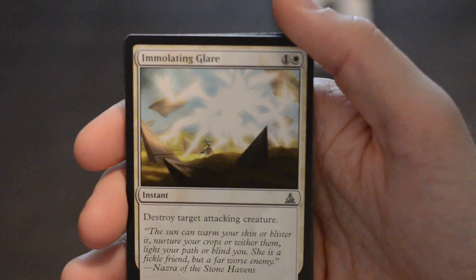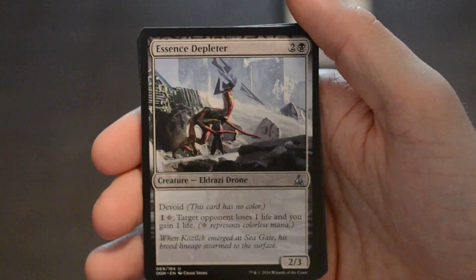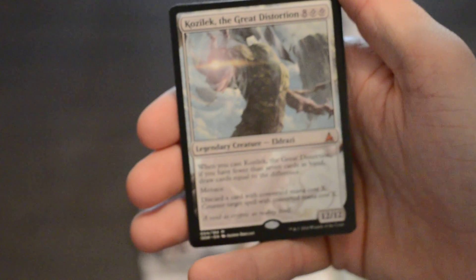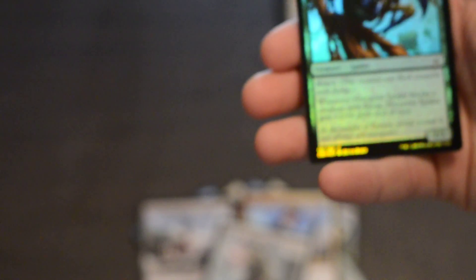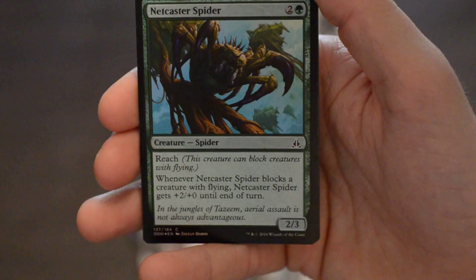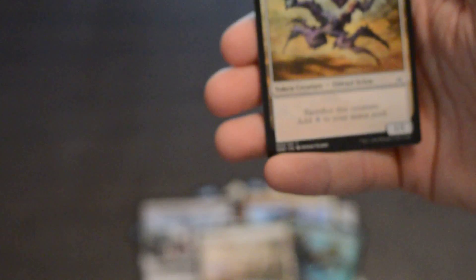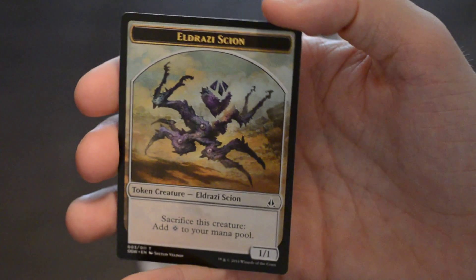'Immolating Glare.' 'Essence Depleter.' 'Weapons Trainer.' Wonder if we're going to get someone off the front of those covers. 'Guzik the Great Distortion.' 'Netcaster Spider' — that actually looks pretty sweet, and it's another one of those shiny type of cards. Oh, we get another 'Planeswalker.' And the last one — 'Eldrazi' something. Looks alright. So guys, that's it for all these Magic cards.